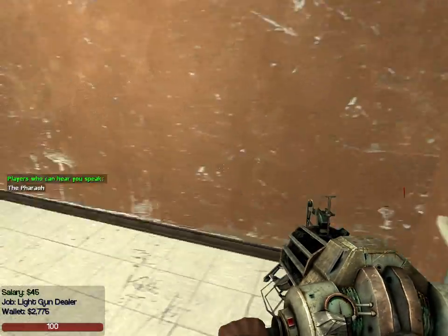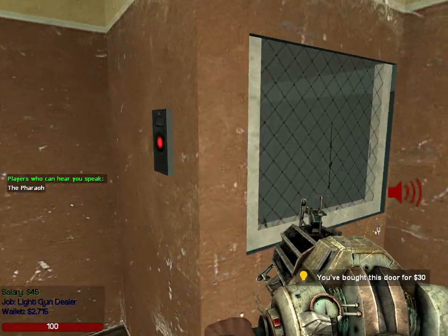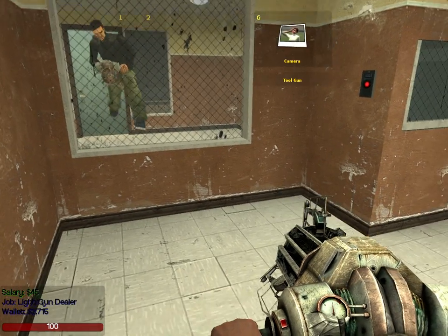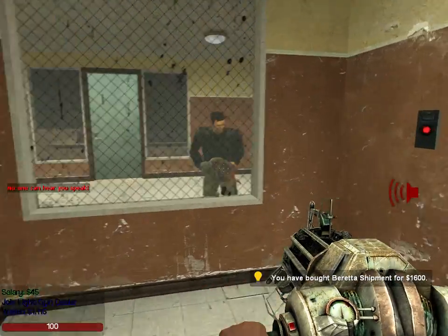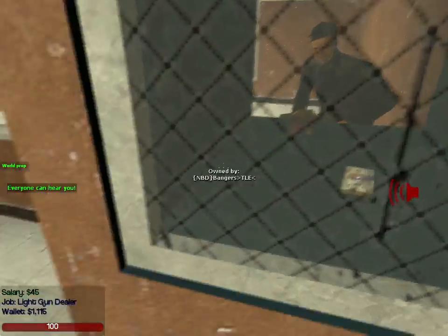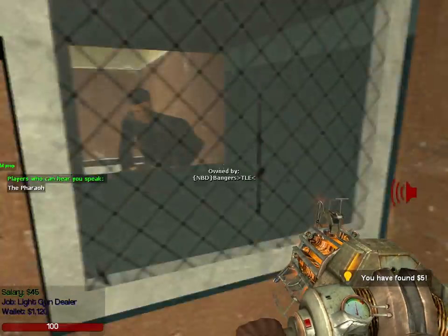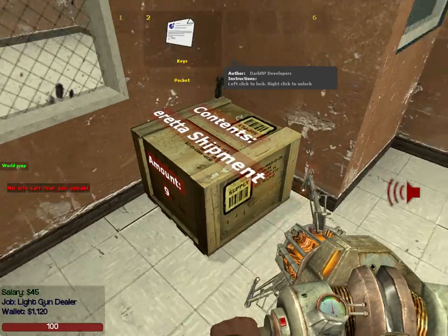I was going to show them the window downstairs. Always make sure you buy these doors, because people will buy them and lock them so you can't do business. Let's say I'm giving him a Beretta for five bucks — all you'd have to do is put five bucks in here and close it. When you close that one, this one opens. I can take his money, put the gun in there and close it, and he can have access to the gun. That's helpful because it doesn't give anybody a fair shot to shoot at you, and he can't shoot me through the window.